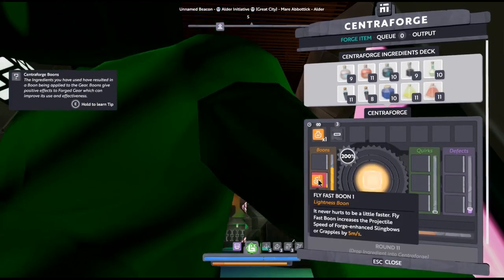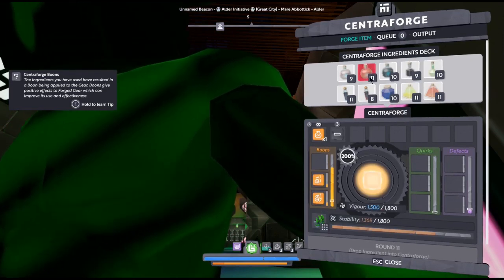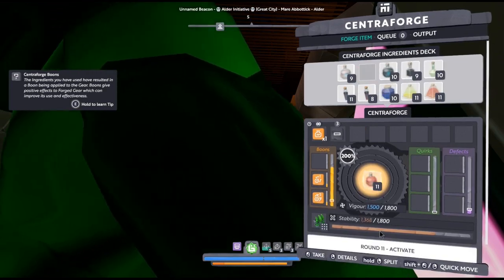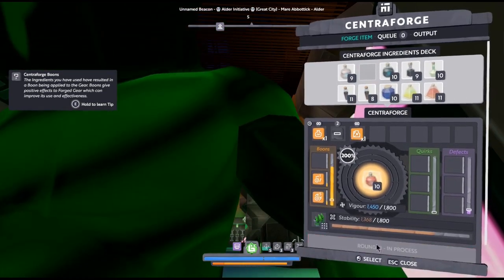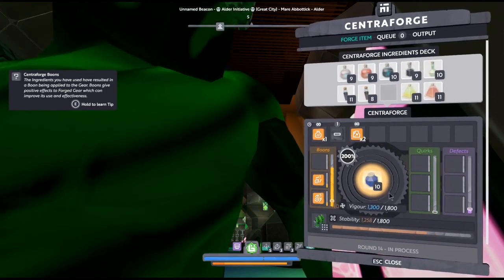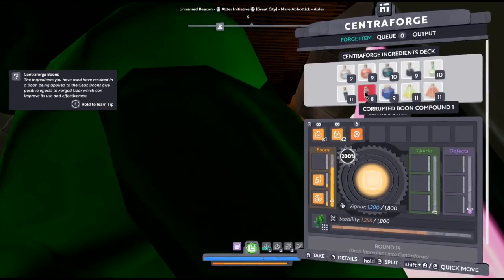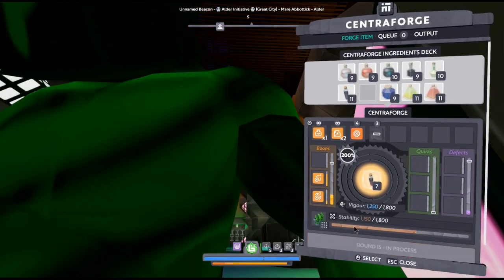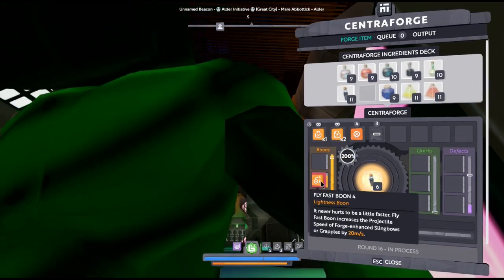We got fly fast one. Now let's add the longevity gum - let's put two. Let's put the fate paste. Let's correct this thing, so more fly fast, we can do that.